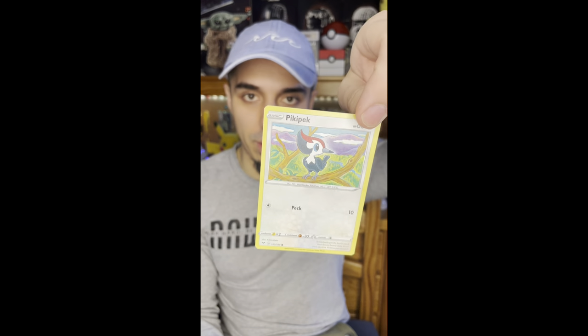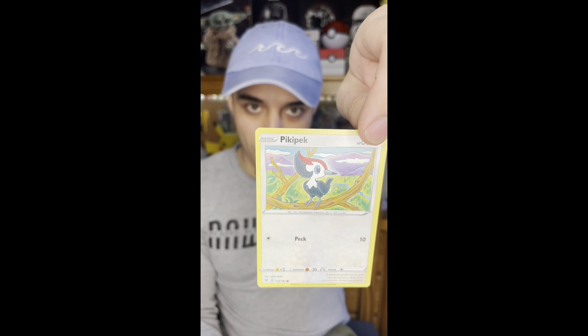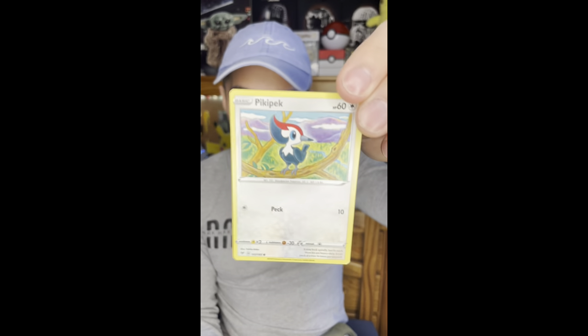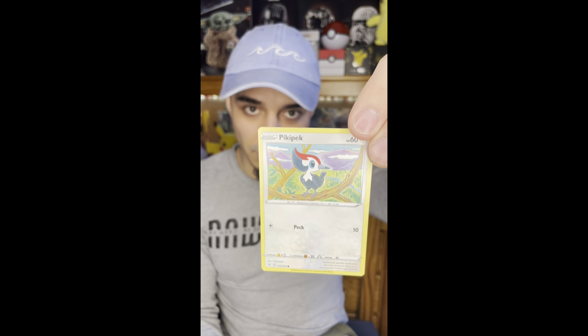Next card here is a Zebstrika - pretty cool little zebra lightning-looking Pokémon. Next card here is a Nincada - looks cool, looks like an actual insect Pokémon that you can see like in real life. And a Pikipek - cute little woodpecker-looking Pokémon, another one that you can see in real life.